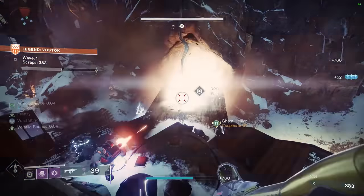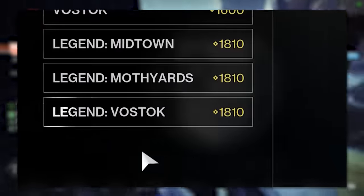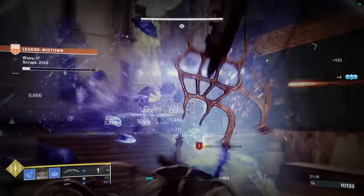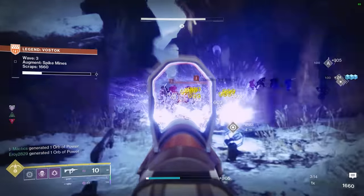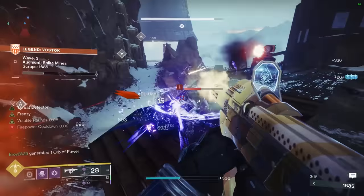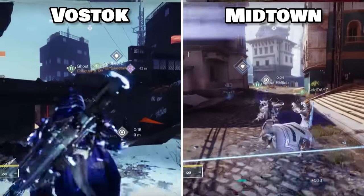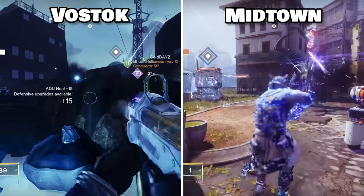By far the easiest map and race to play for a level 50 clear is Vostok with Hive. I've probably done over 30 rounds of Midtown thinking it would be the easiest map due to all of its choke points, but it only took me two runs on Vostok — one with Fallen and one with Hive — to immediately realize it was miles easier due to better choke points, better decoy placement options, and a more open skybox for easier battery throws to the ADU from far away.